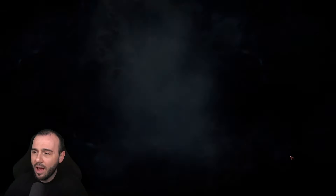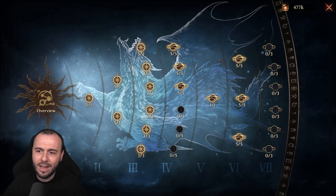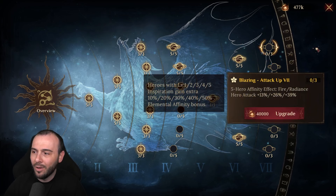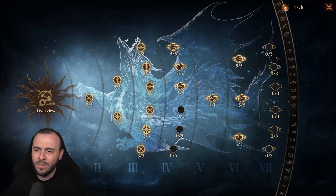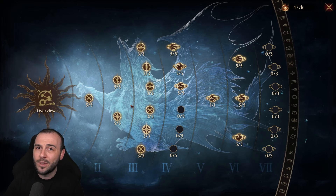In case you're curious about the Psychic Core, this is mine right here — nothing on the last tier. If you decided to go with the Radiance Fire you should probably already have something on them. Definitely not an insane Psychic Core; on my main account it's much, much better.